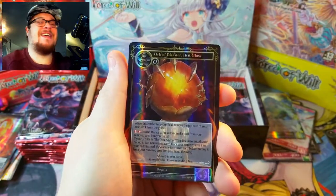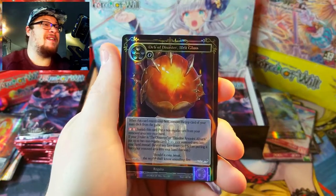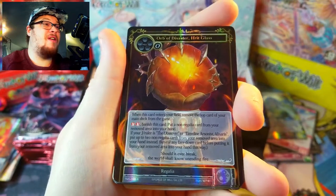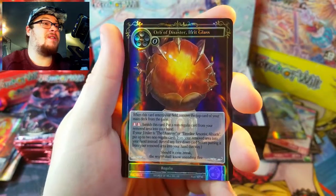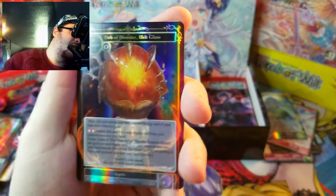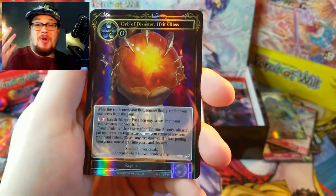Oh my gosh — holy frick, we got a GOD PACK! Holy cow, we keep getting these — this is amazing! I can tell because we got a rare foil straight up on top: Orbs of Disaster. Something Glass — I don't know what that is — but oh my gosh, we got a god pack! We're about to get some great cards!